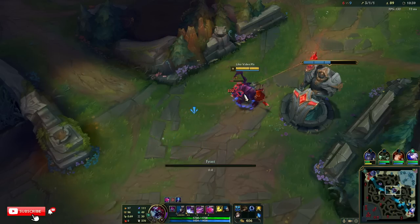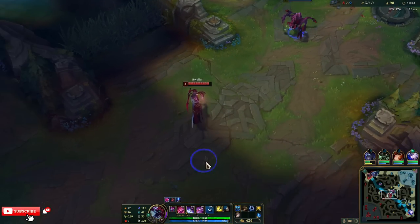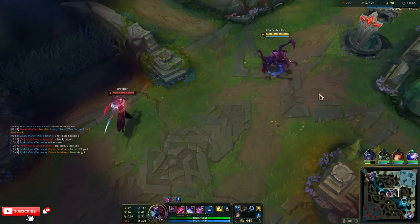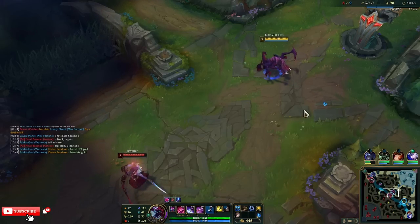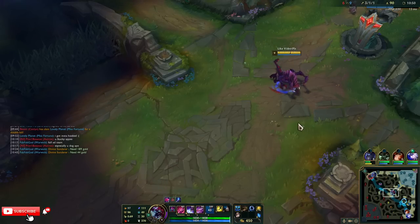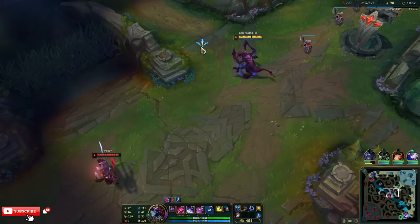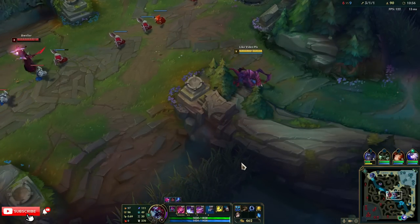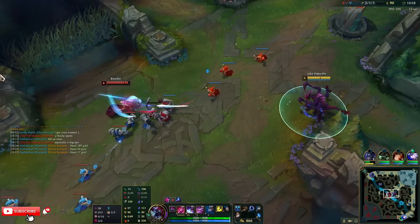At least we didn't die. I'll just eat a minion. I think he's leaving. We're at three stacks. He stayed. I have a blue buff — that was good that we ulted there; it'll be on lower cooldown. I got three out of five ultimate stacks now.